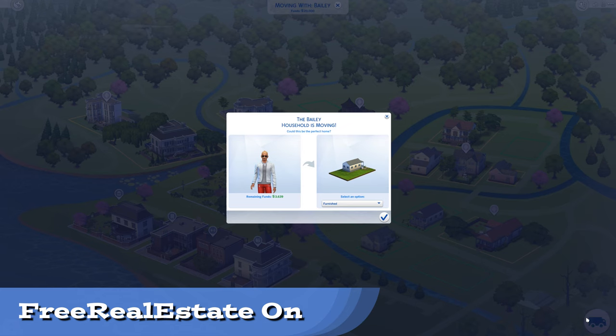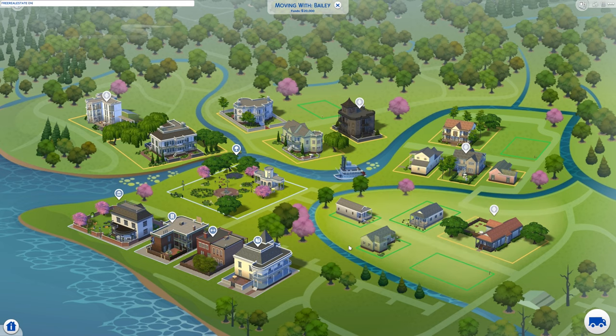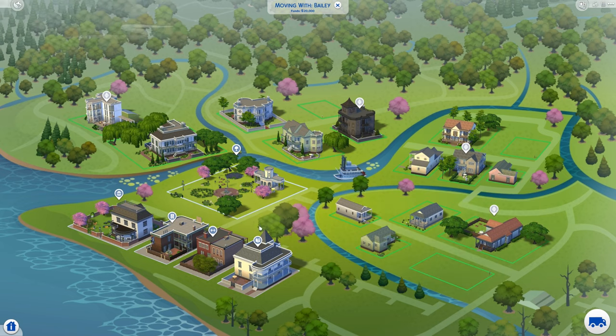There are only a handful of cheats in this category, but one we should get out of the way is Free Real Estate On. This is the only cheat I'm listing that you can use from the map view. Using this makes all houses cost zero, although you'll be on the hook for higher bills if you buy a mansion.